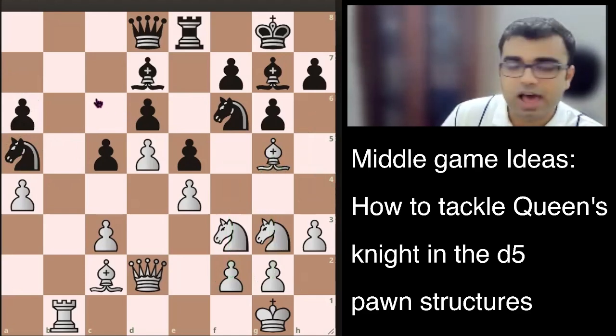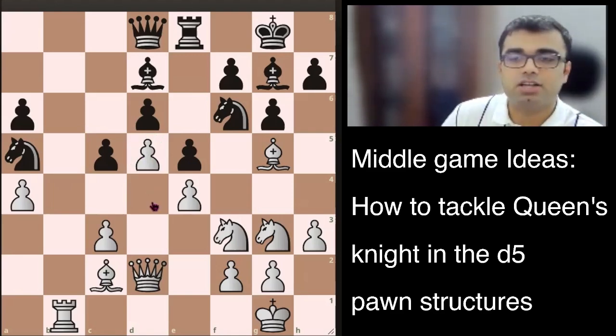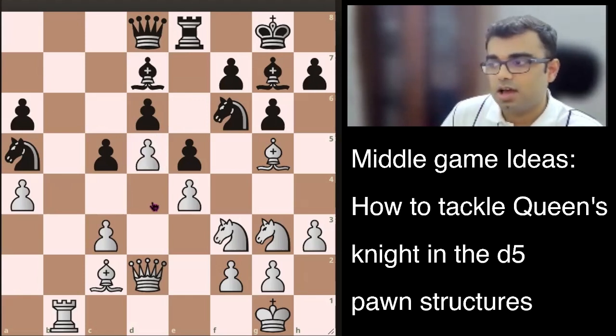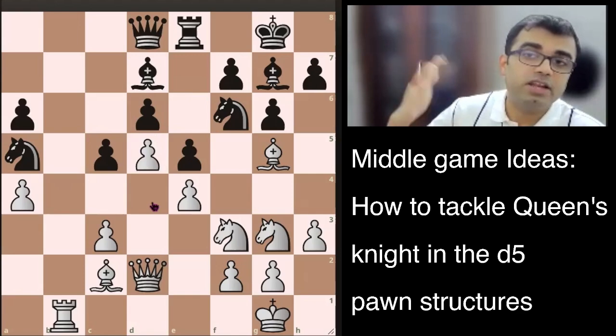Those who did last Monday's class should understand: the bishop was acting like a billiard ball — if the bishop was stuck on one side, the moment we launched an attack on the other side, it couldn't participate. Same is the case with the knight. It works only when you have a pawn on d5. A pawn on d5 can come in many openings, so when you're studying middlegames, it's important to understand middlegame similarities between different openings.